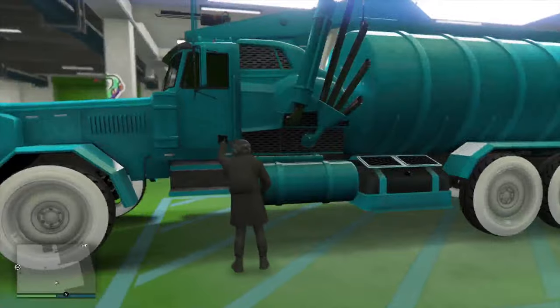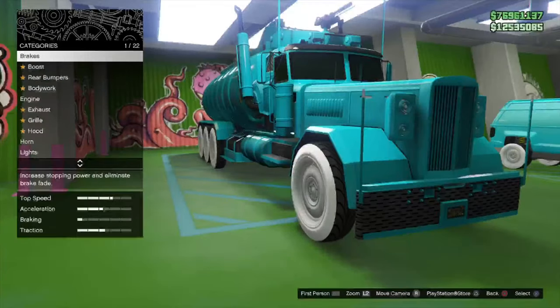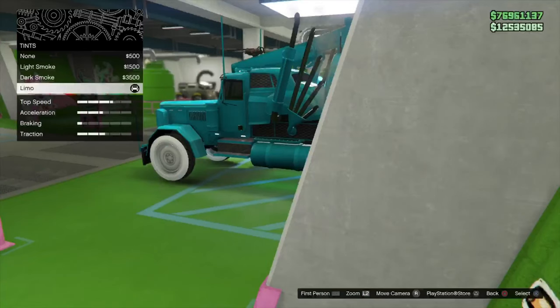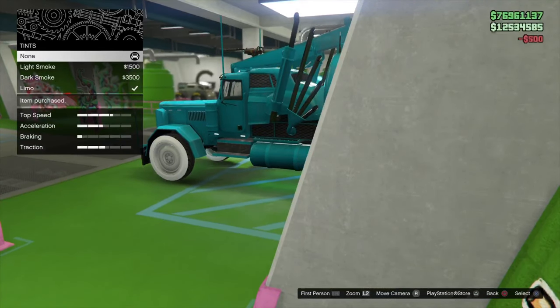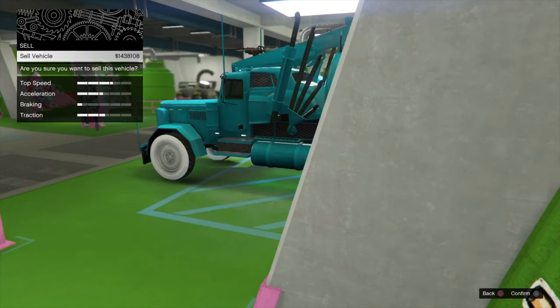Now get on the car that you want to pass the mods to the RC Bandito. For example, I'll be using this truck. Press the right D-pad — it lets us customize our car right here in the same spot without going to the mechanic. Make a small change to the car, then go up to sell and sell the vehicle.